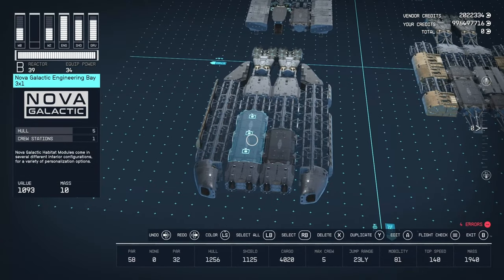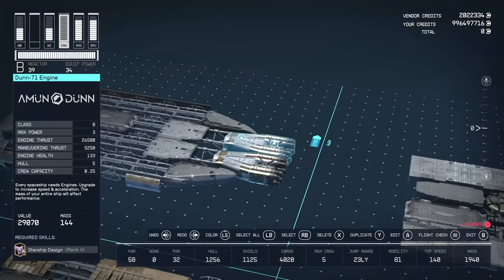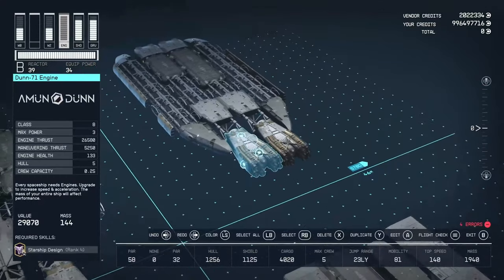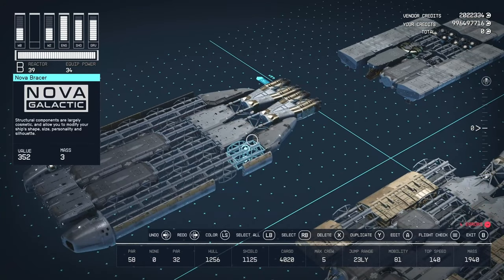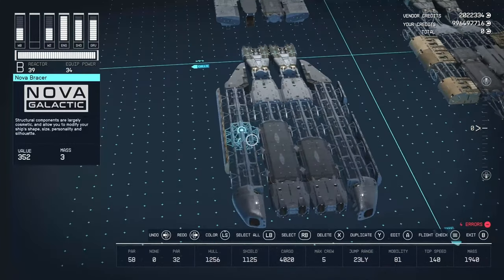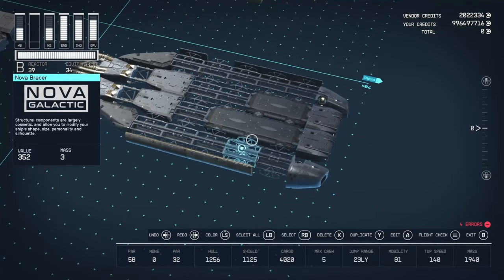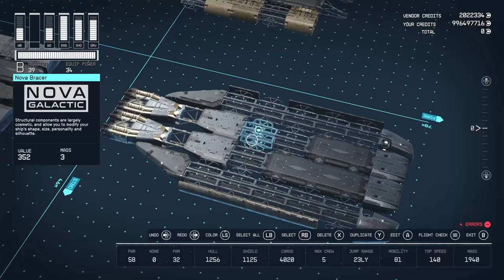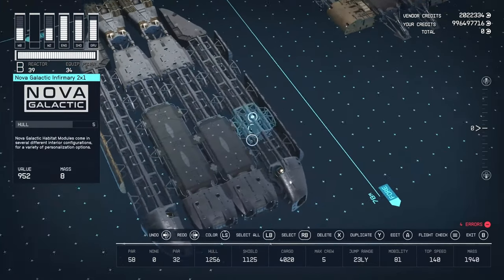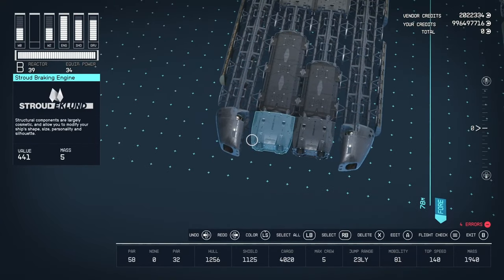The third section has the Nova Galactic Engineering Bay 3x1 and the Nova Galactic Infirmary 2x1. We've got two more Amadon 71 engines — the most powerful B-class engines. I feel like they're needed because with how much cargo it's carrying by default, and if it were fully laden, it would be a lot slower. We have two Nova Cowlings — port and starboard — two more Stroud engine mounts, 13 Nova Bracers total between the two sides, four Tio side caps on starboard and four on port, broken up to emphasize the unfinished construction. Then two Tio braking engines and two Stroud braking engines.